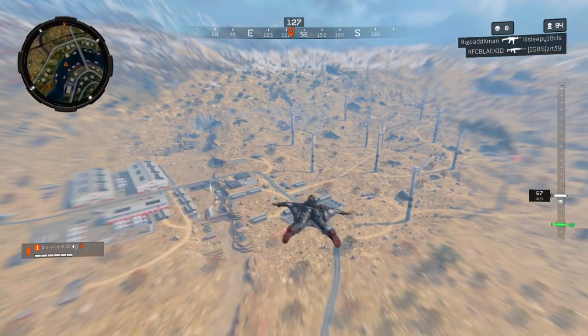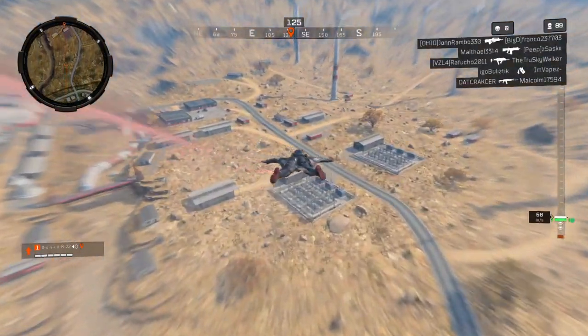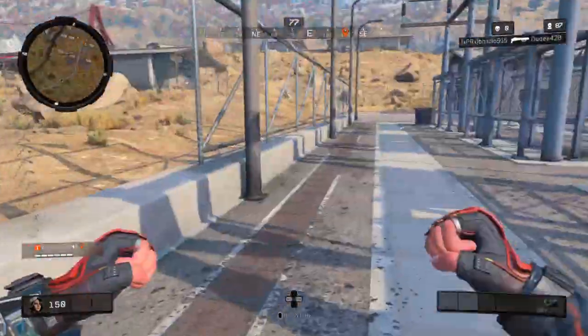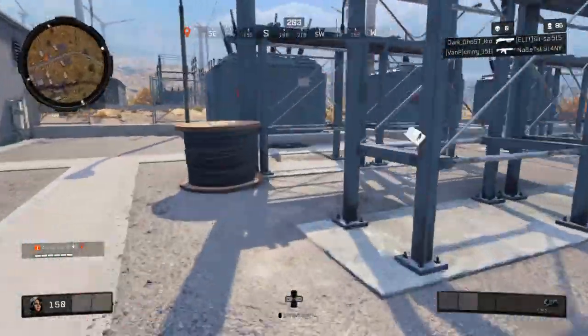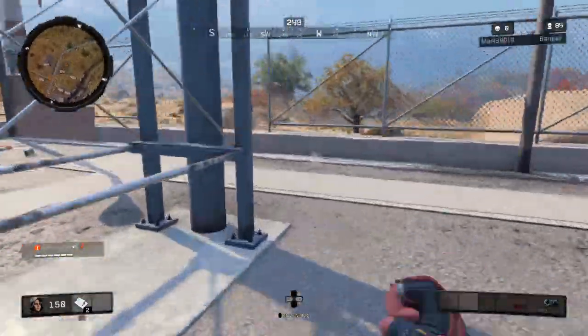What's up everybody, if you play Blackout then you probably know about the new paint can system that's out right now. If you're looking to grind those out, just know that dark matter is going to cost you about 6,800 cans — someone calculated it for sure. So it's around that number, basically it's a lot.